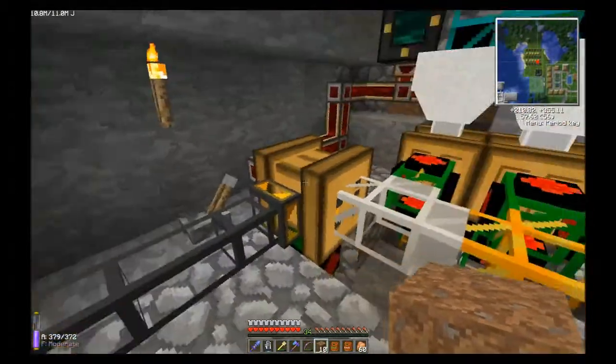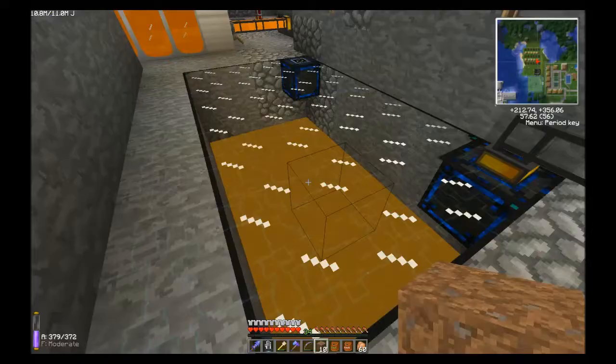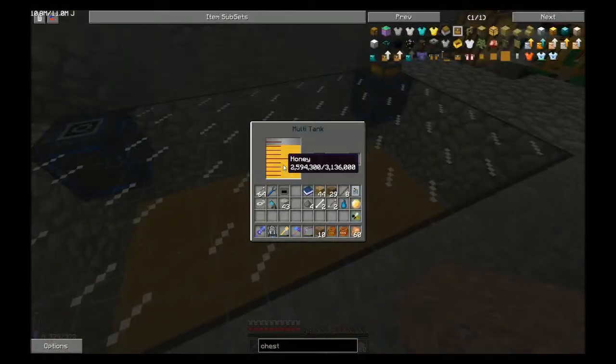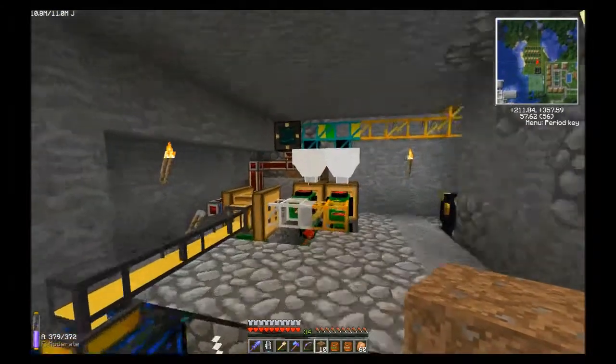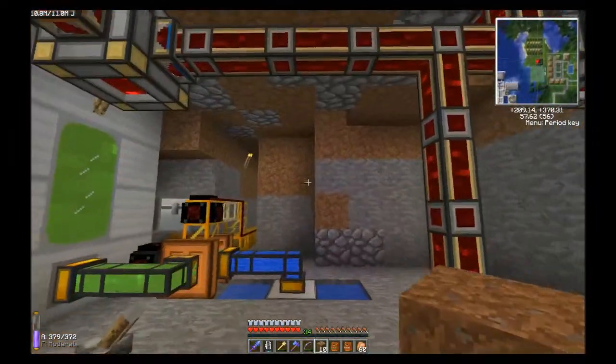Underneath here there's a diamond pipe that goes down to our squeezer below where it's all processed. All the honeycombs and different types of combs are sent over here, put into a centrifuge. The items I want to keep are sent to this chest, and items I want to lose are voided in a pipe back there. All the honeydrops come out, they're squeezed, and put into the multi-tank here — I may want to think about expanding that tank a little bit. This is all pretty much done by itself without worrying about frames.